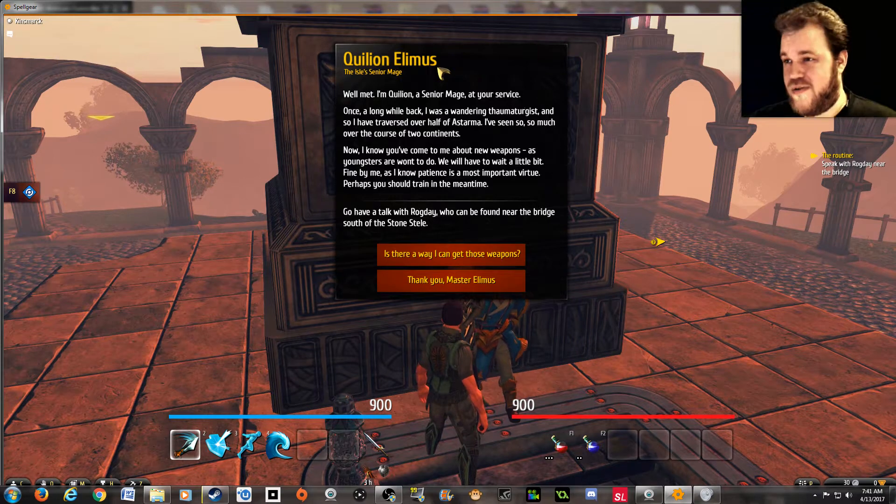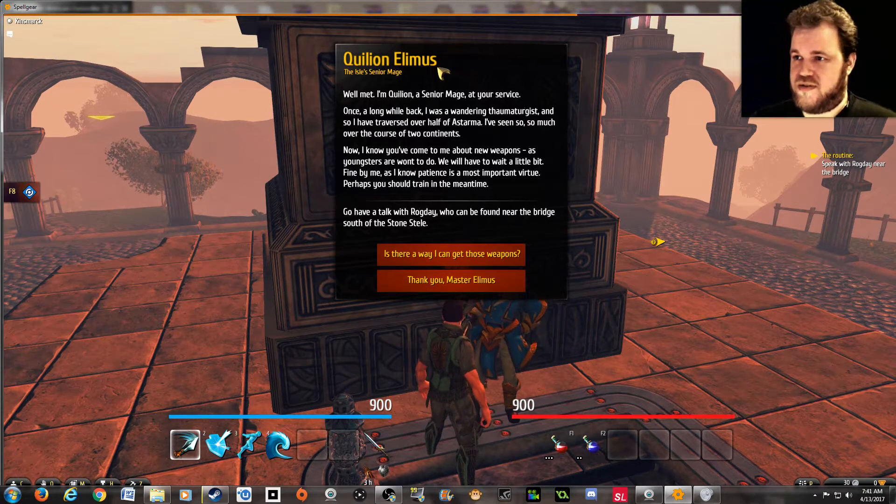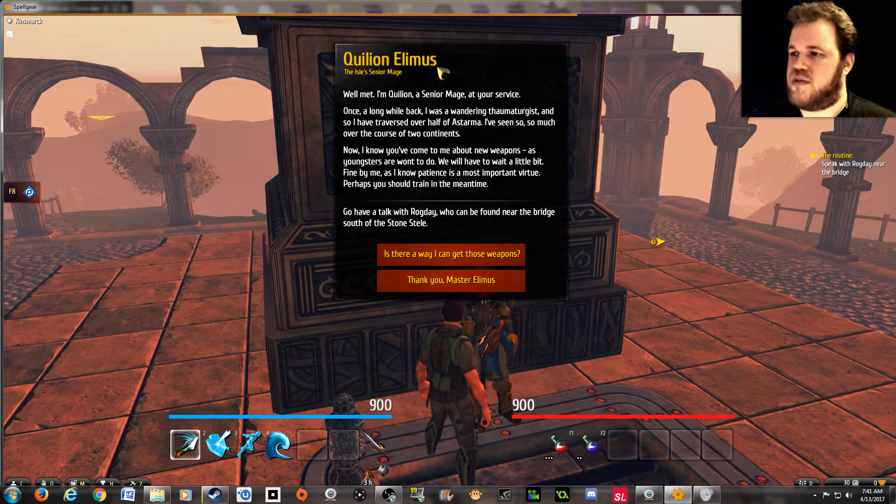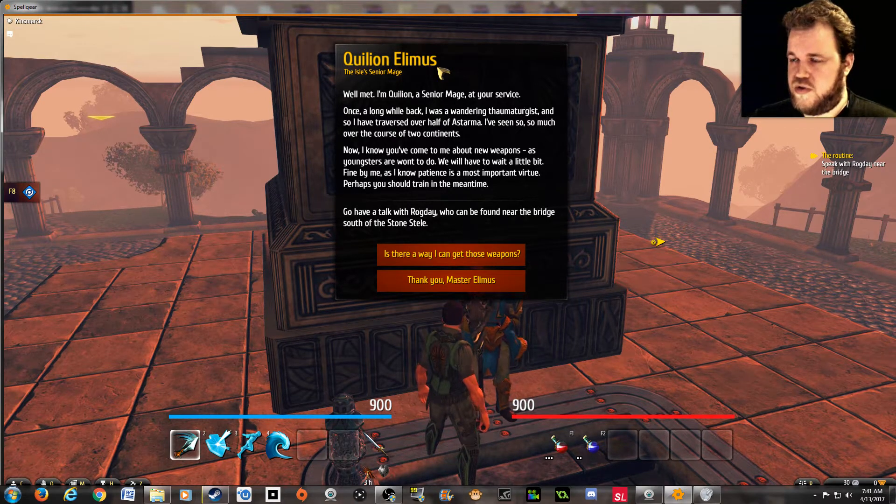Now, I know you've come to me about new weapons, as youngsters are wont to do. We will have to wait a little bit, as I know patience is a most important virtue. Perhaps you should train in the meantime. Go have a talk with Rogday, who can be found near the bridge.